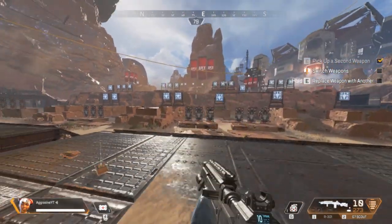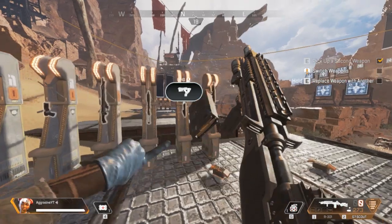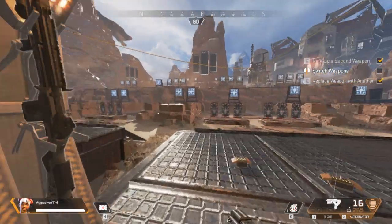The Scout, of course, has literally no recoil. Just use your aim. And now the SMG — this thing is a bit more interesting.